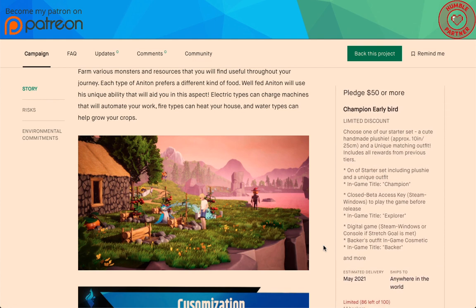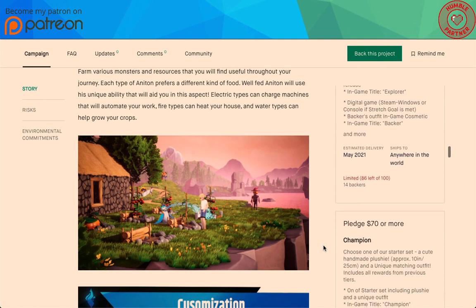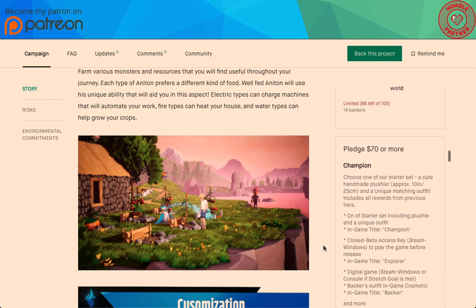Also there's a limited early bird discount: pledge $50 or more for the Champion early bird. Choose one of our starter sets — a cute handmade plushie — and a unique matching outfit. That's what you get plus everything from previous tiers, shipped anywhere in the world. Right now it's 14 backers, so it's super popular — you better get it.